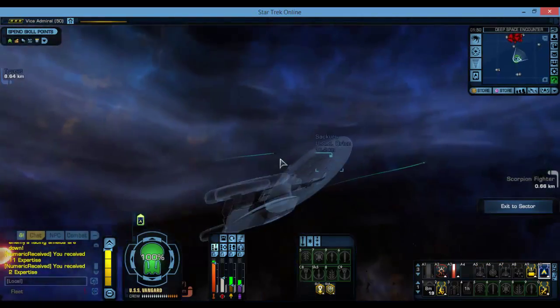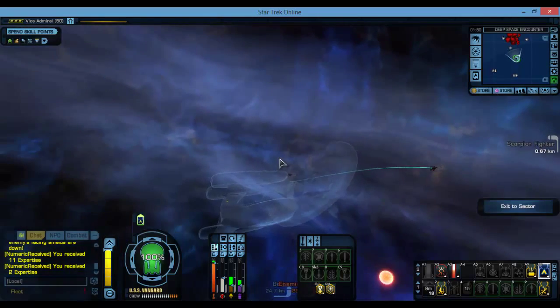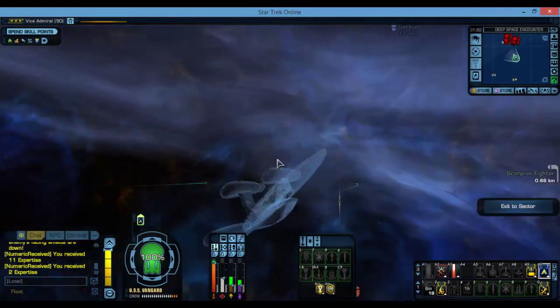You can only use the cloak when not engaged in battle. Unfortunately you've got to be Romulan or Klingon to get the battle cloak, so you can cloak halfway through a battle. But this is a great opportunity to sneak up on your enemies and use the spinal laser lance to eliminate them.